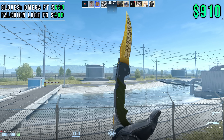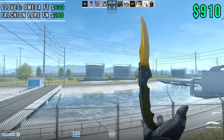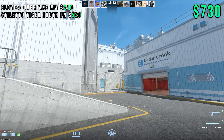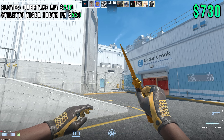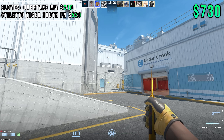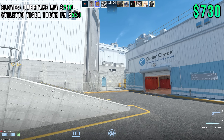If you want to rock something yellow and grey, this is an awesome combo. Moving on to number two at a total of $730, we're going to go with Overtakes in Minwear — which means they're going to be very clean — and a Stiletto Tiger Tooth in Factory New.